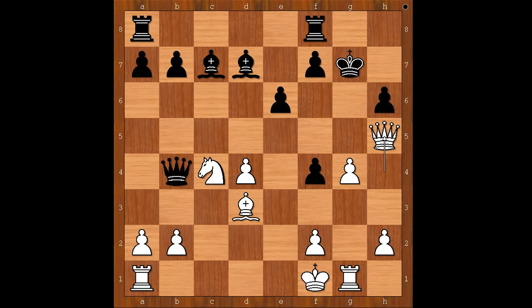Ian Nepomniacci played queen to h5. Let's take it back — if g5 immediately, then black plays h5. And after queen takes on h5, rook to h8, and believe it or not, black is okay. Back to our game. So that is why, before playing g5, Ian Nepomniacci played queen to h5.